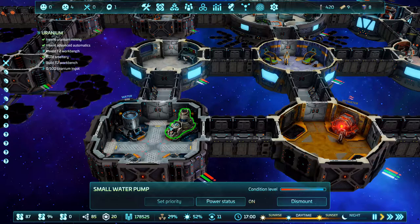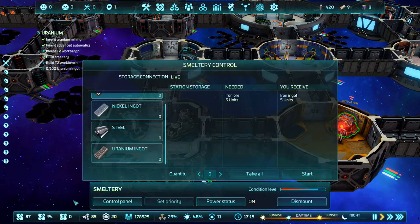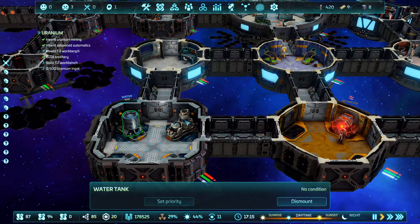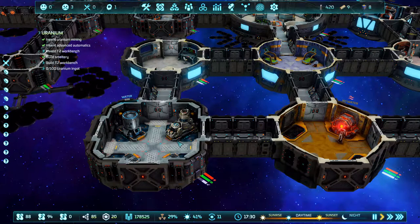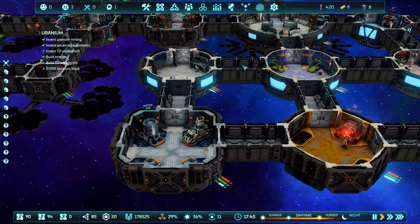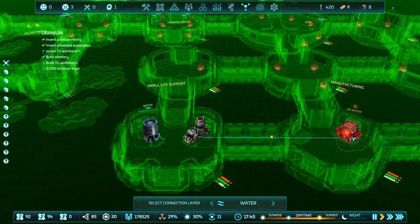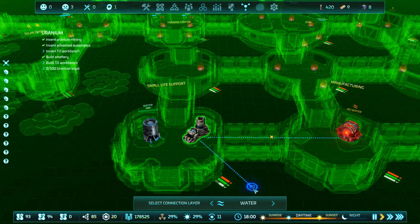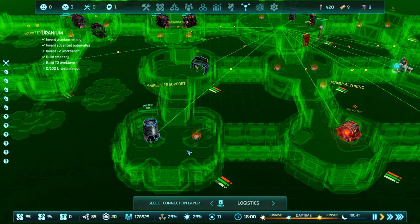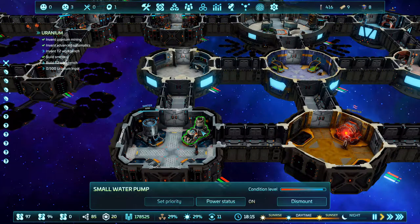We have a problem — it says we've got no water. But I've got a water pump and a water tank, so I don't understand why I'm not producing water. It seems to be working, it seems to be powered, it's connected. I can't connect it to the pump. I don't understand why I'm not producing water.